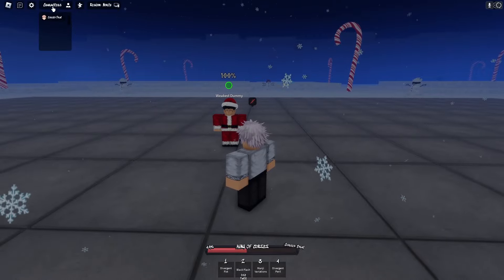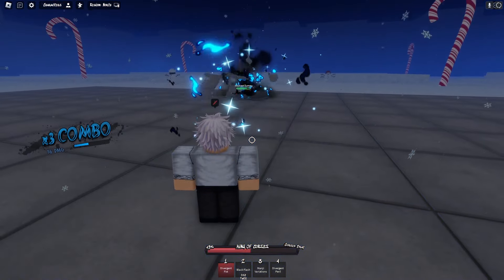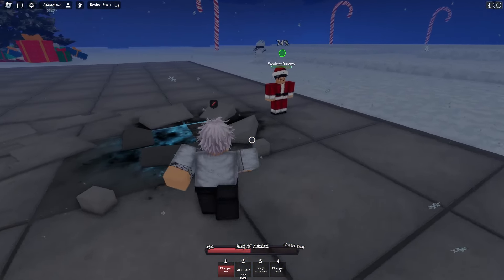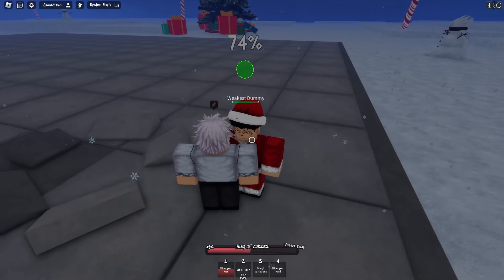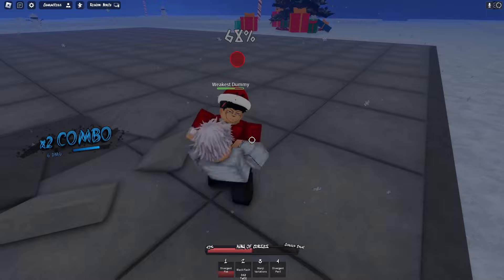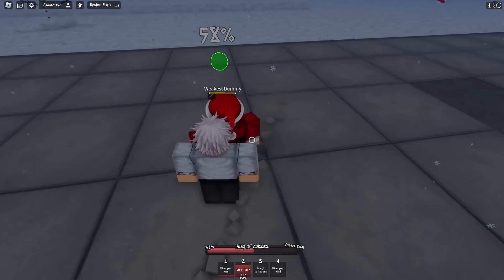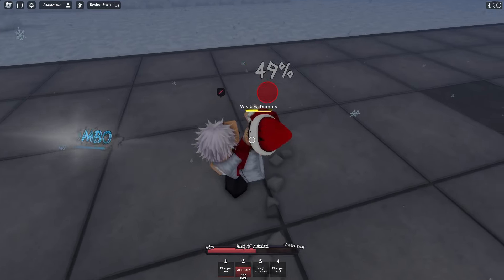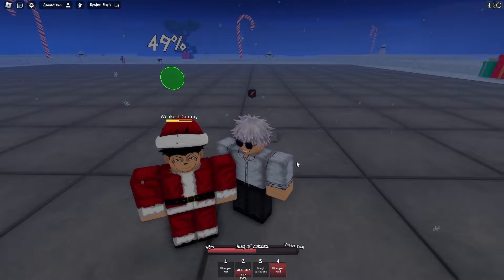They have Divergent Fist — you hit them, that's the ability for that. There's also a Black Flash which you can use twice. I'm gonna show you once my cooldown is finished. We're just gonna hit him — boom, right there. You get a little side dash, get behind them, and you hit with four — you get Divergent Pearl, which is basically like a parry or a counter.